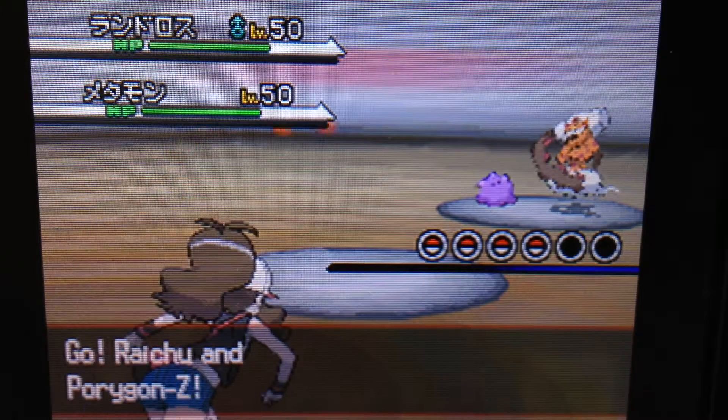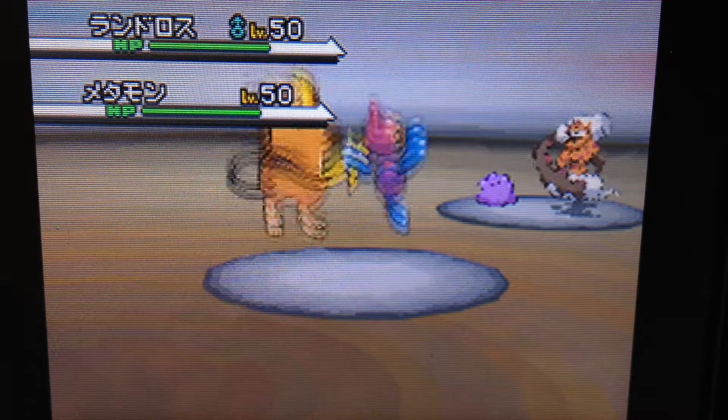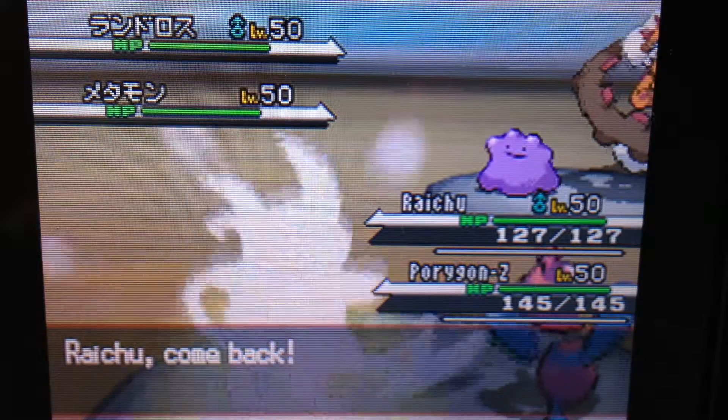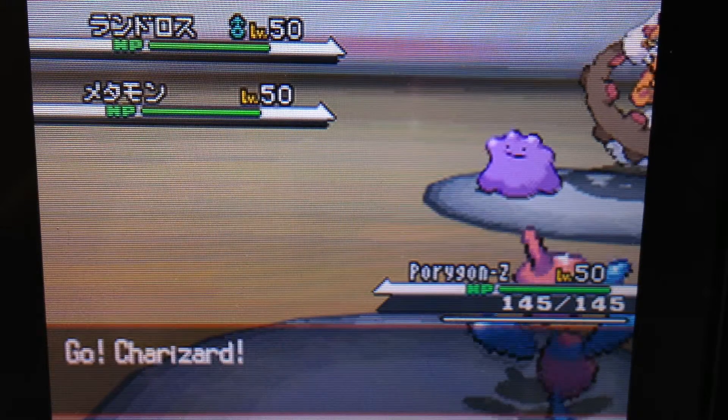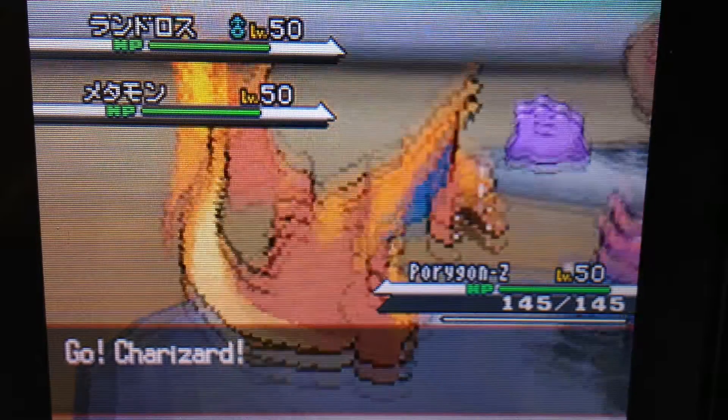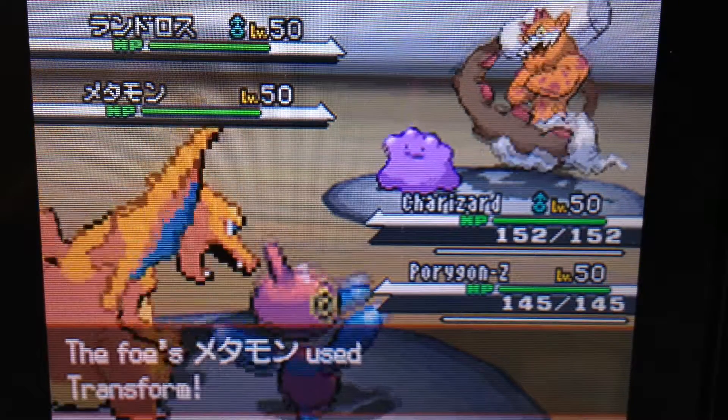He throws out a Ditto and a Landorus, so I throw out my Porygon-Z and Raichu. My Porygon-Z is such a beast, but you won't get to see it in this video and you'll see why in a second. Landorus is a ground type, so I figured probably best to switch him out.